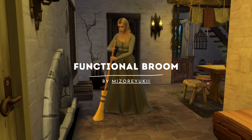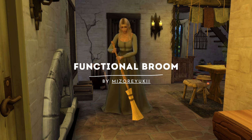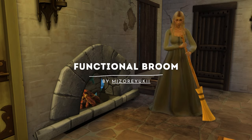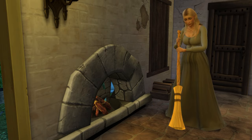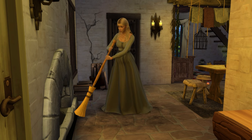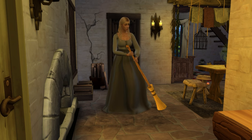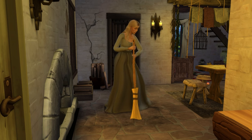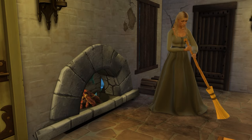I would be remiss without mentioning the functional broom mod. This allows you to sweep your floors without vacuum cleaners. Note that this is also functional for base game, so you do not have to have the Bust the Dust kit to use the broom. But if you do have Bust the Dust, this effectively cleans the floors for you, and there are options for different brooms for different time periods — this one shown here is the Medieval Broom. It's a super simple but very immersive mod that helps out a ton with all kinds of historical gameplay.